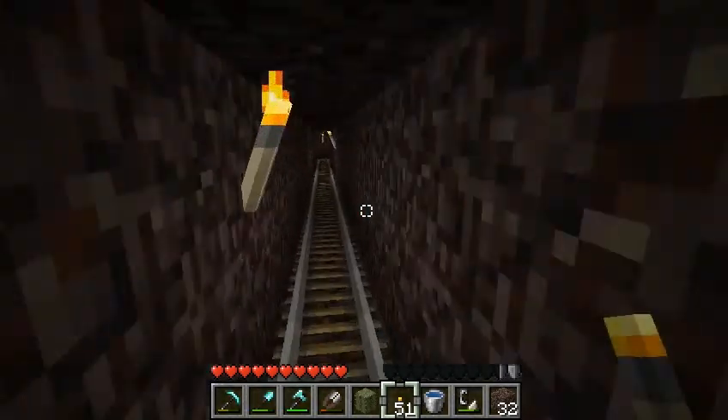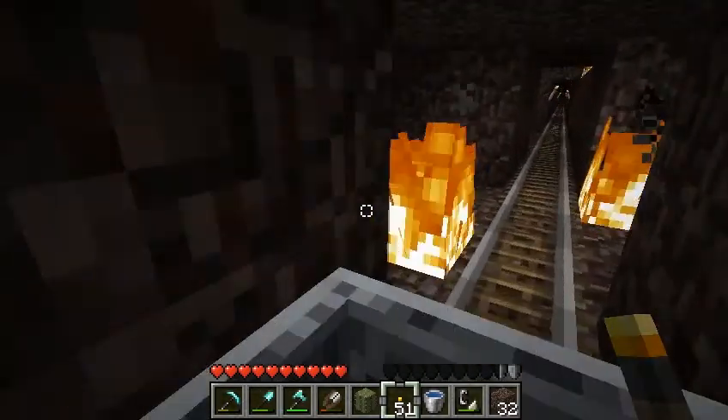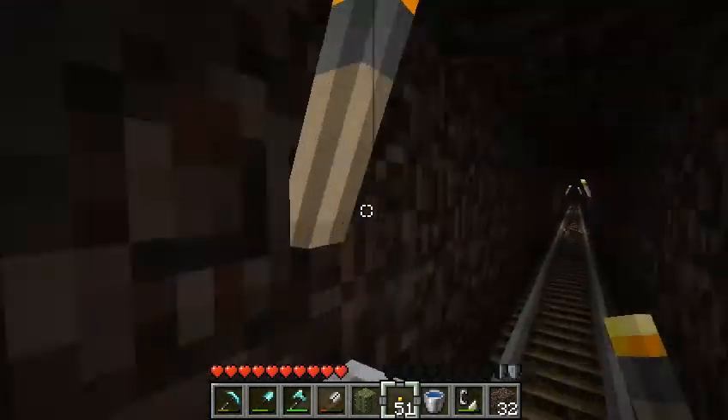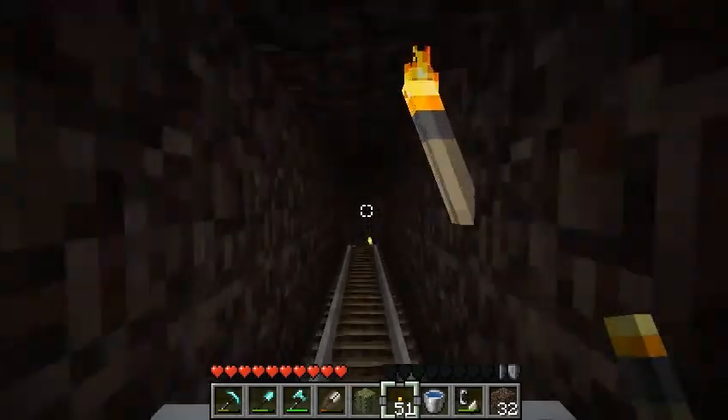There's also two portals for the Isthmus of Blissness. There's the second portal. And soon we'll arrive back in Spawn Station.